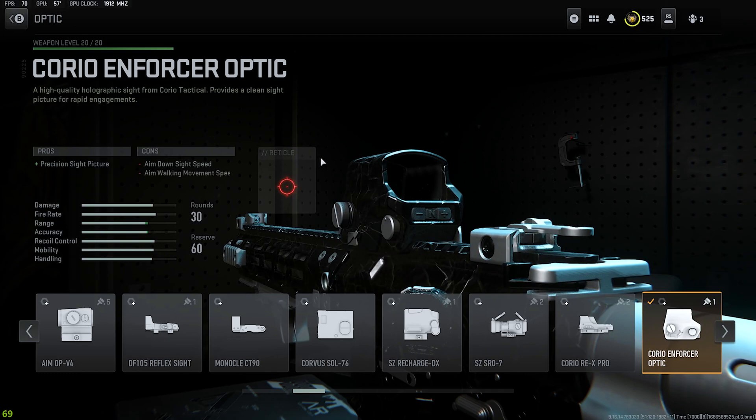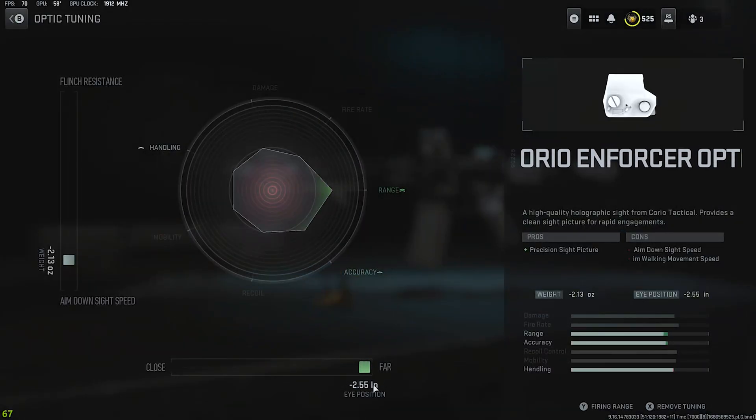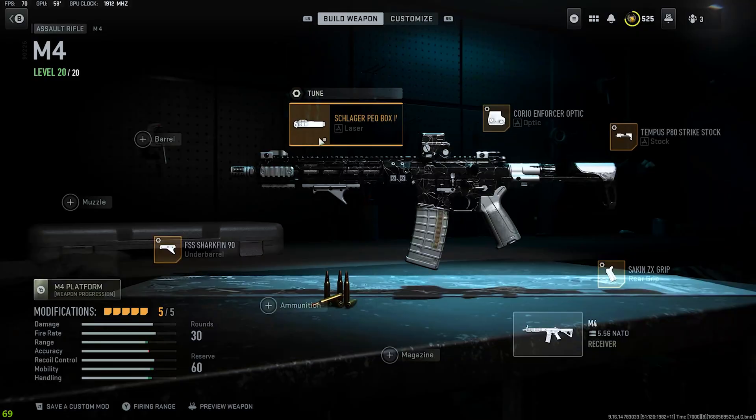This is my favorite sight. For whatever reason I can't run any weapons on iron sights in this game, I just can't. I like the Choreo Enforcer optic, but you can choose whatever optic you want. Put the optic as far as possible and mess with this — go forward if you want flinch resistance, or go for more ADS.